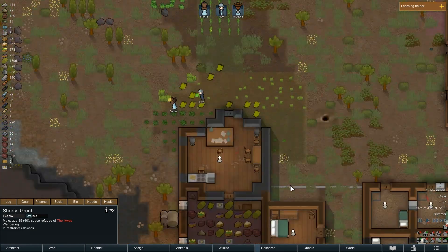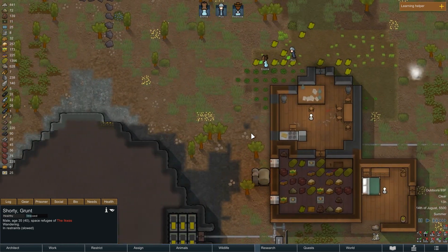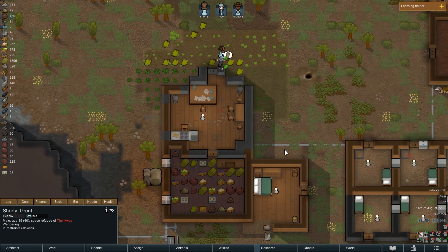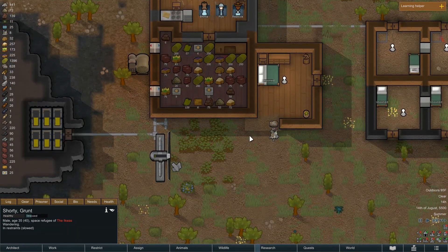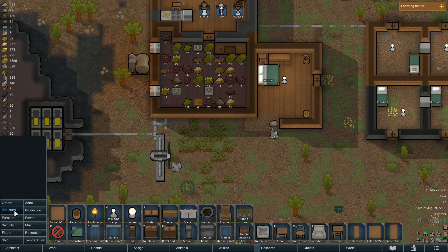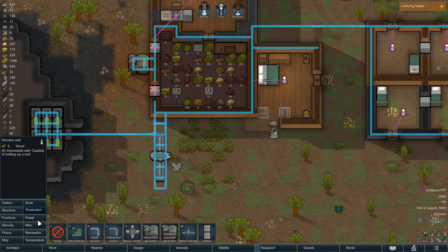Our food production is a little bit smaller than I usually make, and the freezers are just because it happened to be this way and I've kind of boxed myself in. Oh, we finished this! I need a wooden wall right here and right here, and then we're going to want temperature control here.